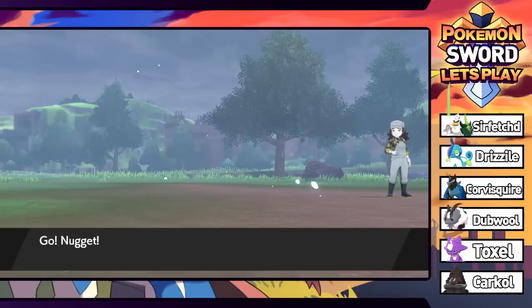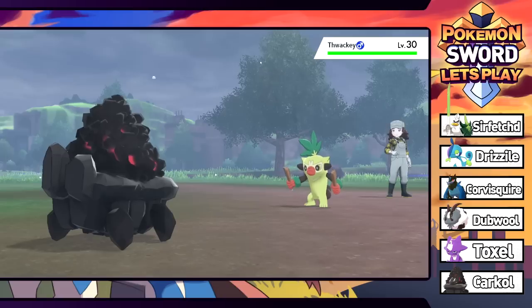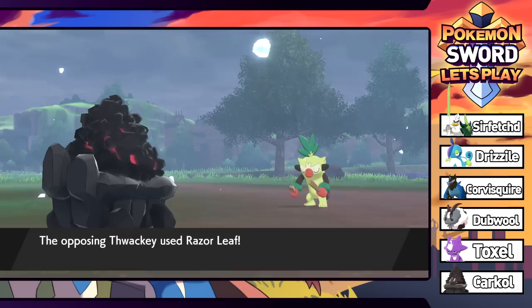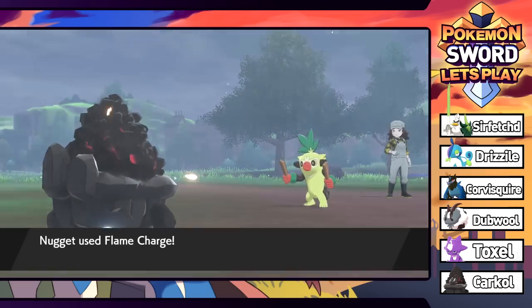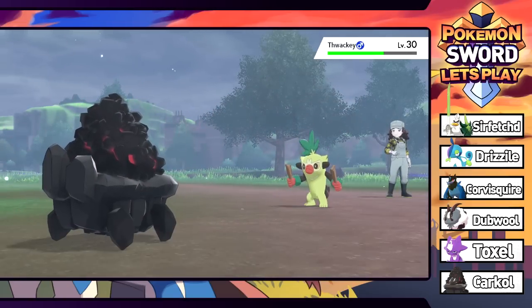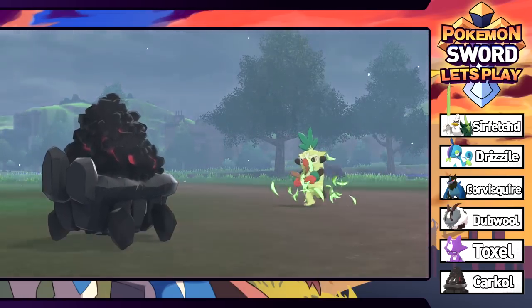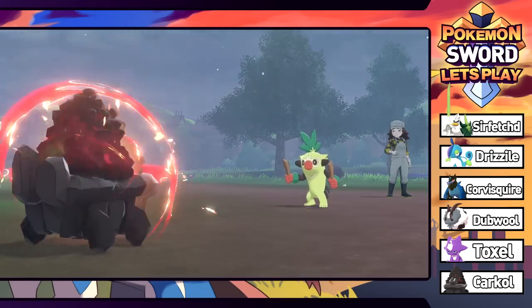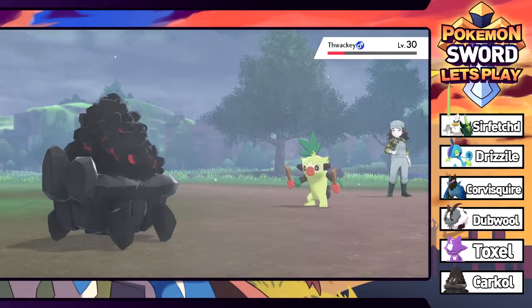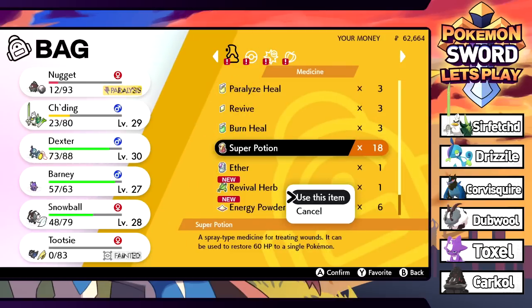I probably should have said no and prepared my team better. Thwacky is level 30 - look at this thing! We're going for a Flame Charge - it uses Razor Leaf which is neutral. Grookey's evolution just gets longer, I guess. We get a speed boost from Flame Charge. Being paralyzed is super annoying but we know we can take one more hit. Let's go for another Flame Charge - please don't get crit. Nugget, thank you - we break through!